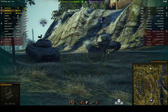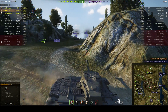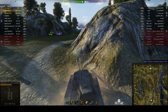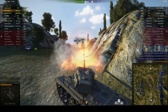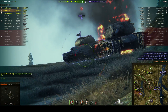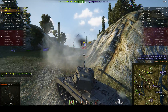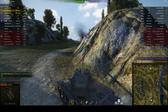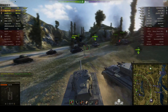Coming around the corner we see the M-103. We decide to cut across and side scrape off this corner, then poke around and put a round into the M-103 — take him out. We took a round from the IS-6 going for his lower plate, but didn't get the chance to do so — a 460 hit to the side of the turret. We've got six kills so far and we've got the top gun.